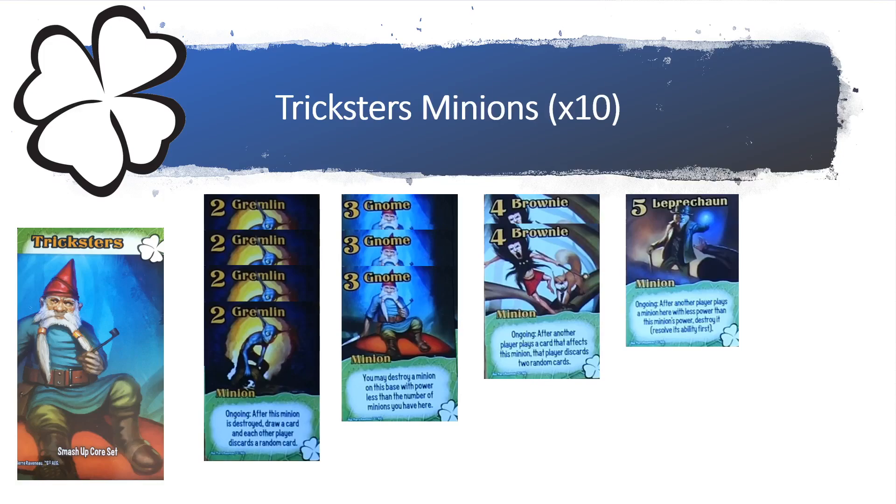Your three level 3 Gnomes say: you may destroy a minion on this base with power less than the number of minions you have here. You have two level 4 Brownies that say: ongoing — after another player plays a card that affects this minion, that player has to discard two random cards.